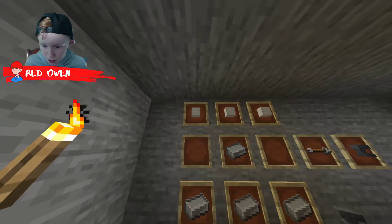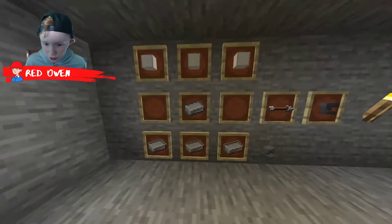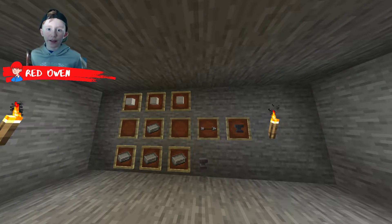You're going to need three iron blocks on the top like this and four iron ingots at the bottom like this. Let's hop straight into it.